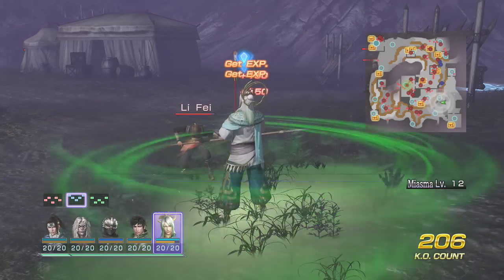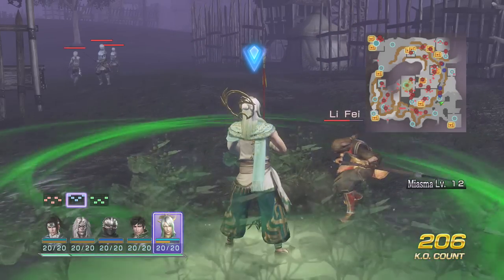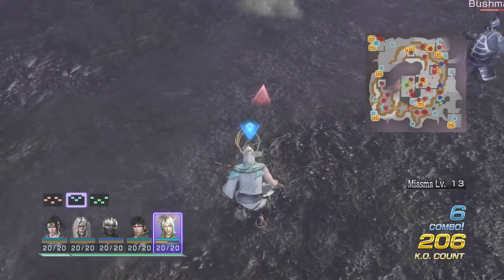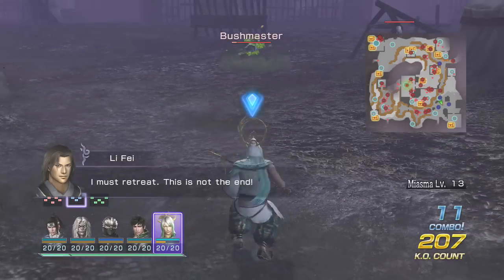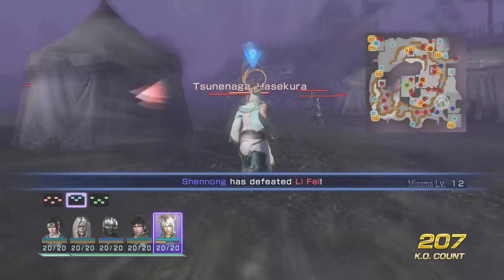Standard R1, which is actually a heal — heals you and enemies up close take a little bit of damage. Jumping R1 actually steals the opponent's Musou meter. So if you guys look closely at my Musou meter down there, I'm actually sacrificing some of mine to steal some of his. Is it worth it? I'm not quite sure.